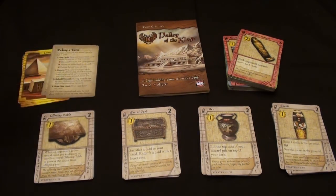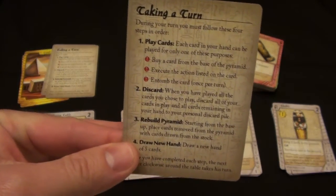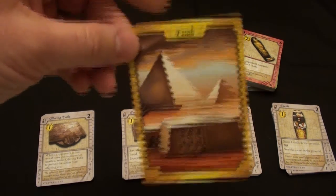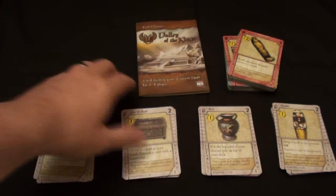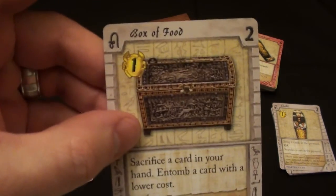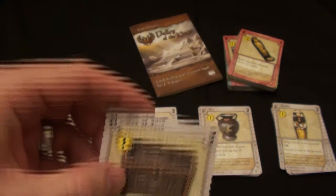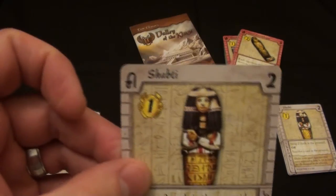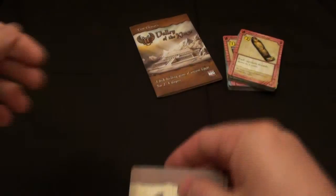When the game begins, every player gets a player aid if they like, which shows the order of a turn and what things you can do in a turn. Every player will also get a tomb, which is where you will store your victory points through the game. You'll have a starting deck, which starts with one offering table. You'll have two boxes of food because you're trying to store treasures in your tomb before you die — you're going to need that food in the afterlife. And you get four Shabti statues. So each player will create a starting deck, shuffle the cards up and place it face down.